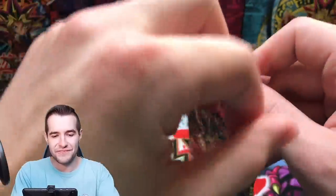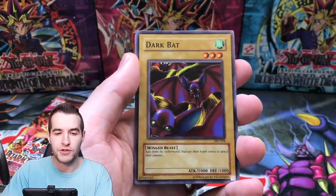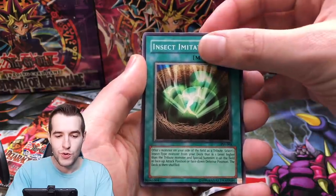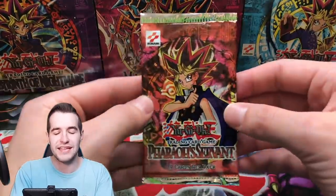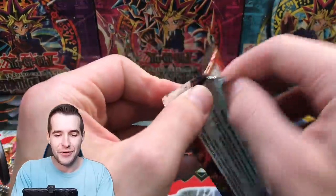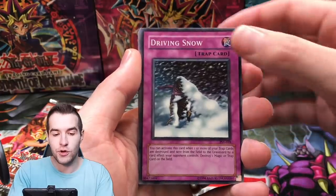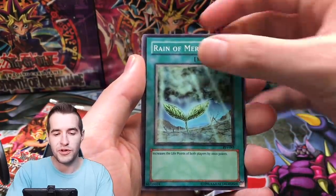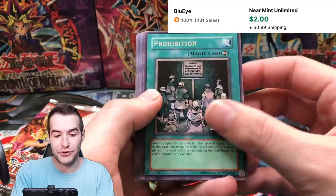Three packs remaining — Buster Blader, can we do it? Oni Tank T-34, Doku Royaiba, Dark Bat, Insect Imitation, Forced Requisition, Flying Kamikiri, another Guido, and Bubonic Vermin. Two packs left. Driving Snow — it looks like that scene in Lord of the Rings — Harpy's Brother, Reign of Mercy, Type Zero Magic Crusher, and Prohibition. That's actually a really good rare, worth a few bucks.